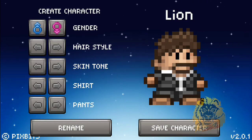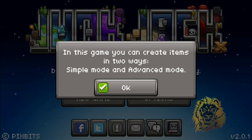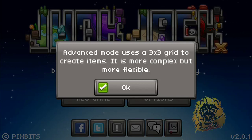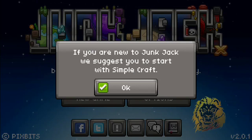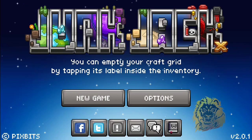Save character. In this game you can create — I'm in two-way mode: simple mode or advanced mode. Simple mode allows you to create items just by selecting what you want, but it requires time. Advanced mode uses a three-by-three grid, more complex but more flexible. When you're new to Junk Jack, use simple craft. Do you want to enable simple craft? Yes, okay, why not.